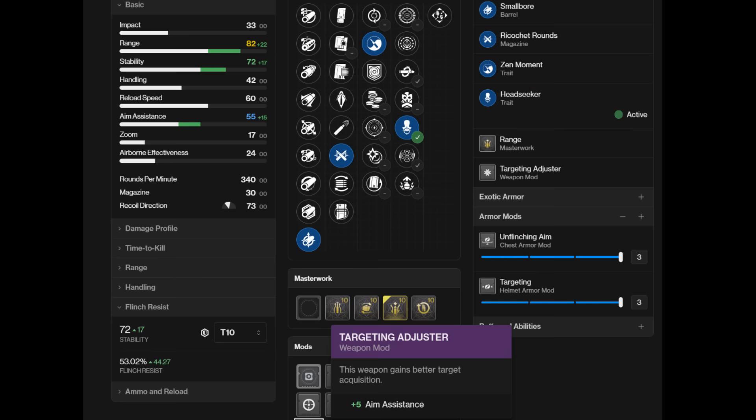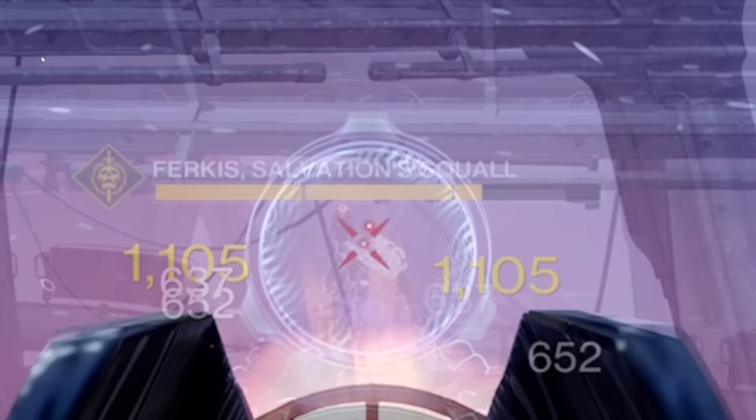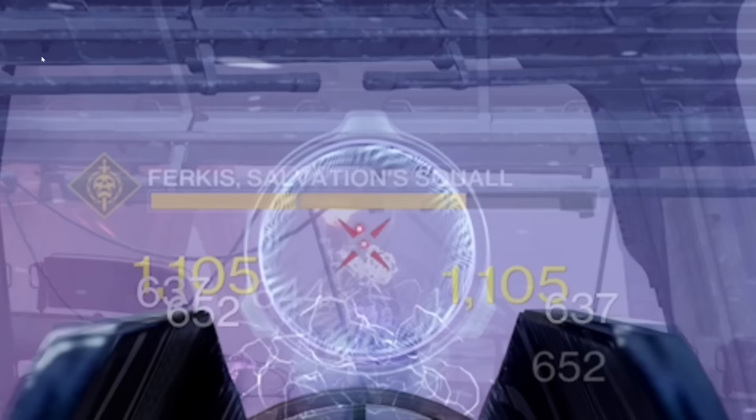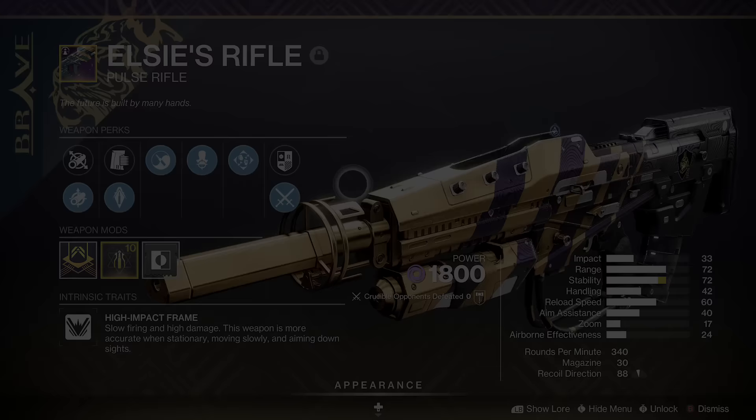Take this roll: Small Bore, Ricochet, Zen Moment, range masterwork — 82 range, 72 stability. Big reminder: when these two perks are enhanced, Enhanced Zen Moment and Enhanced Head Seeker each passively give +5 stability, so you'd be looking at 82 range and 82 stability. Going all in with tier 10 resilience, On Targeting, Unflinching: 82 range, 82 stability, 42 handling, 60 reload, 65 aim assist — because you're adding targeting and the +10 aim assist from Head Seeker, plus more than 53% flinch resist from Zen Moment stacking on top.